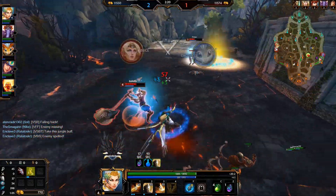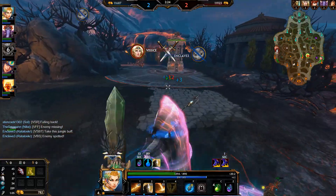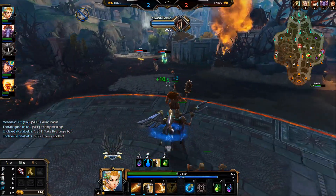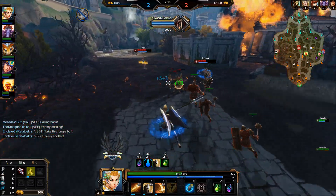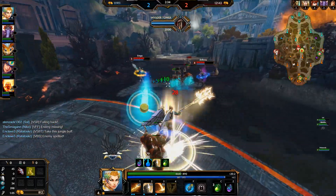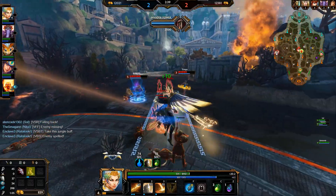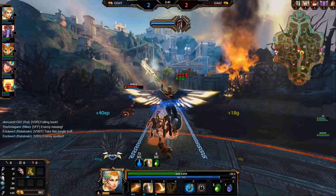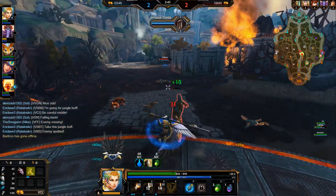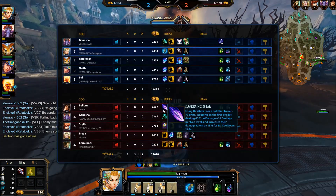I don't know what Ratatosker thought he was going to do there. He just went in — I thought he was going to stun Bologna at least, but he didn't, so he died. Too bad. Nothing much to be said about that, except he made a bit of a misplay, but we'll still be fine in this lane. Freya got the kill anyway.